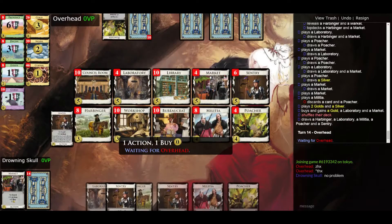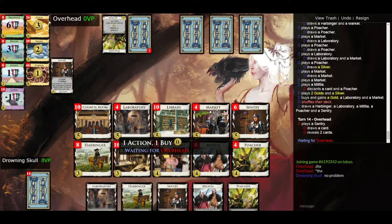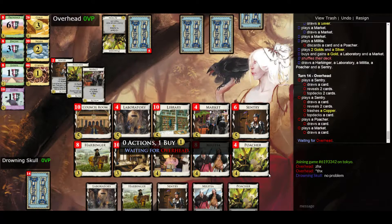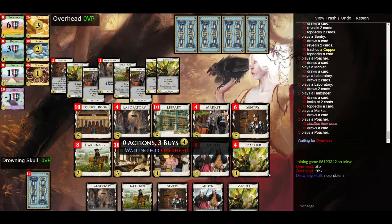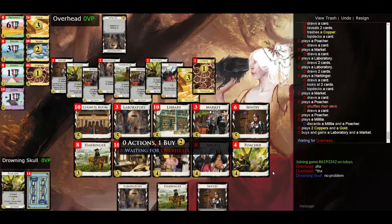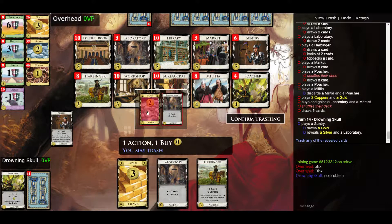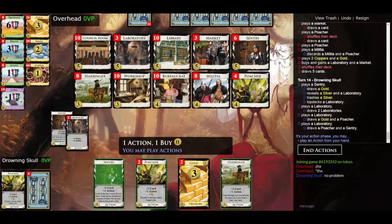Let's get gold, lab, and market. I don't really need this market — maybe it should have been just two labs — but next turn I'm going to get more gold probably. Okay, we can discard something like that. I might actually trash the silver — let's trash the silver. It's not necessarily the right call to trash it, but let's do it.